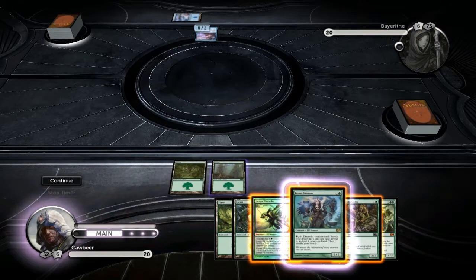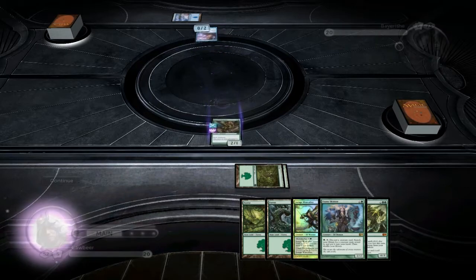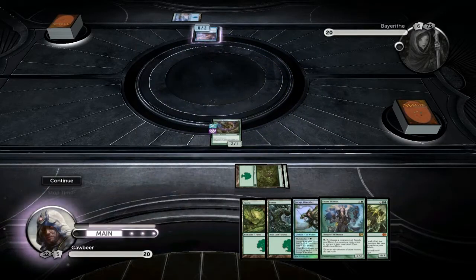Anyway, we will drop our Thornweld Archer — Death Touch. This is a really good card, the Crab card. Make sure you're always playing this before lands. So if you get this turn two, don't play your land first — play your Crab. He might know that already, but just saying.